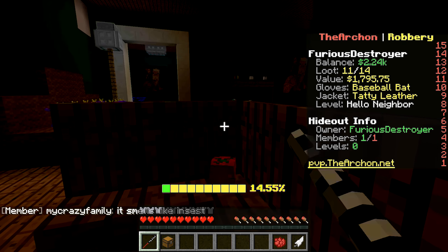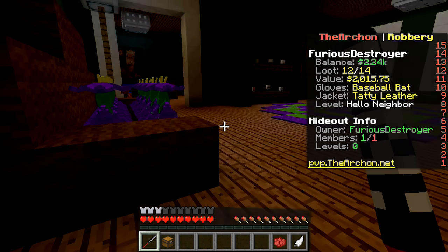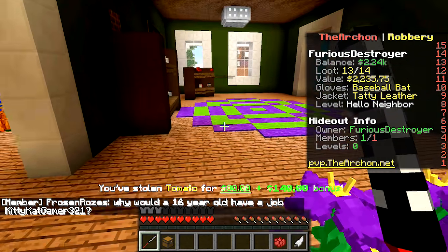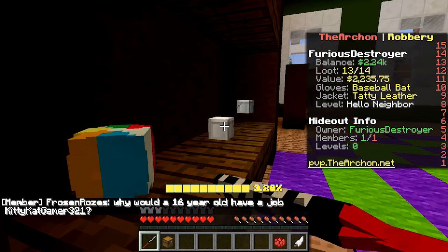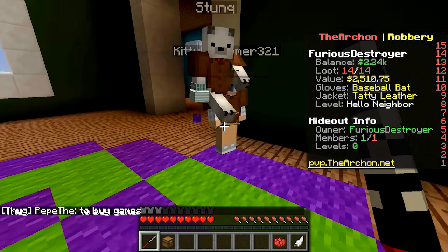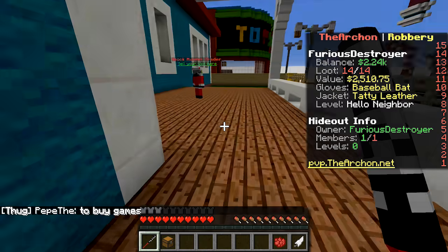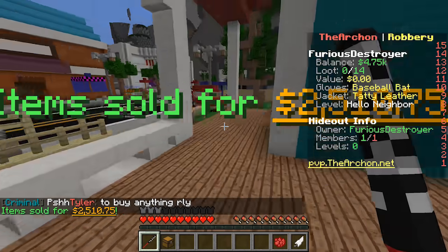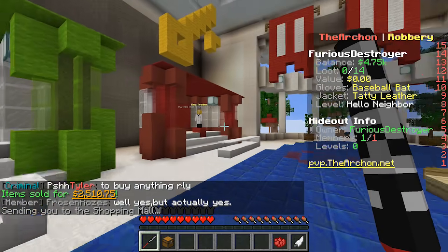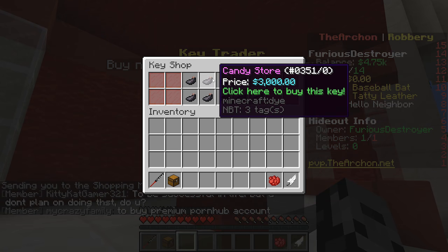I got two thousand from that sell. I have 2000 value on me right now. The candy store key - I think it's like 4000. Let me just grab a bunch more things and then we should go. I've got 14 slots filled - I'm ready to sell. I have 4750! It's slash mall to get over there quick. The next key is only 3000 - I'm buying the candy store key right now and I have 1700 left over.